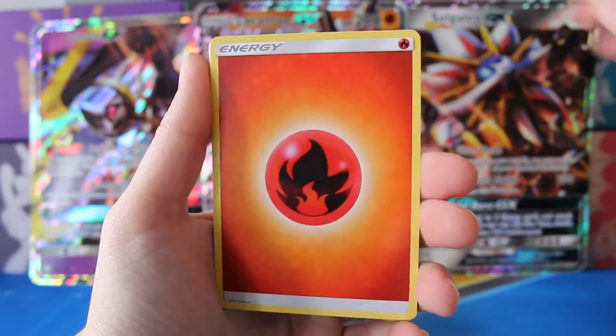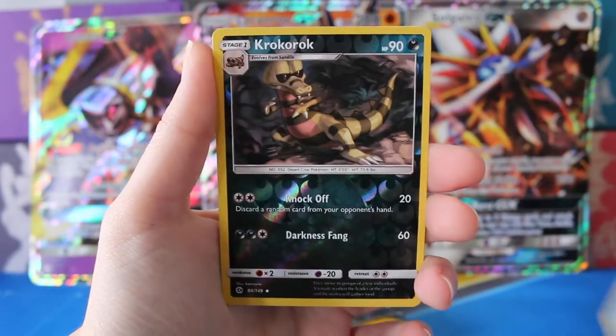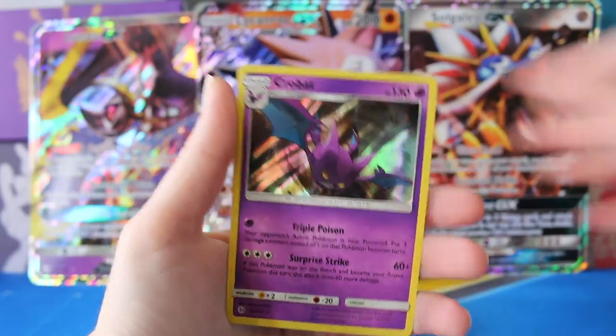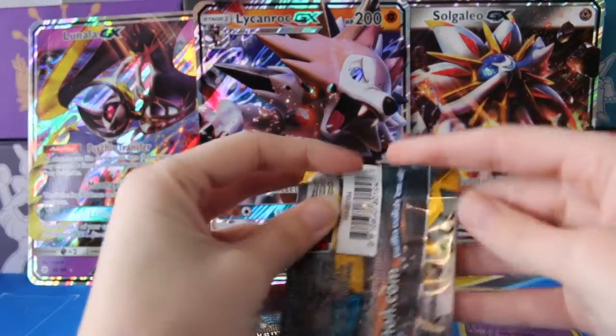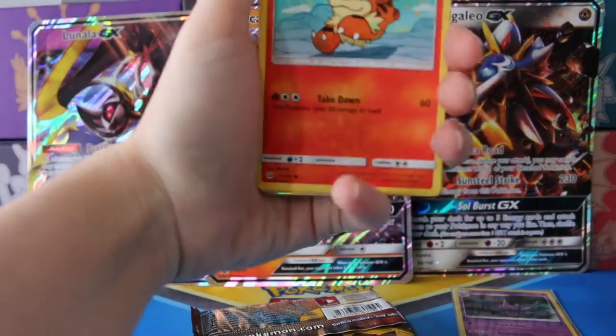So we have a Rowlet, Drowsy, Fire Energy, Dartrix, an Alolan Raticate, Wishiwashi, Reverse Crocorock, and a Holo Crobat. We have one shiny there, which is good to see. Hopefully we will find something else other than just a Holo.